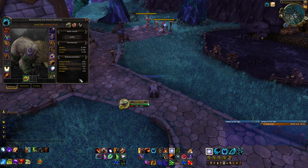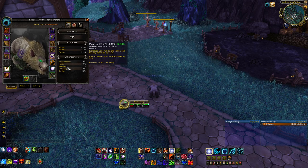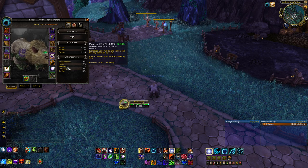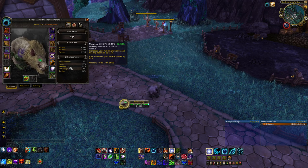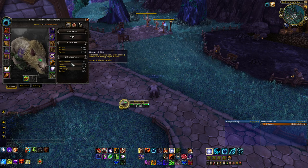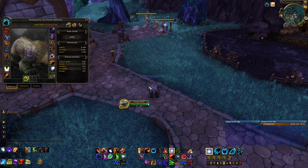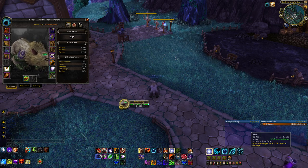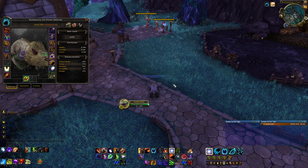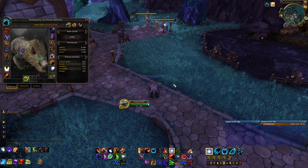Now let's look at your stat priority as a Guardian Druid. You're going to want a lot of mastery — it now increases your max health and the healing you receive by a percentage, and also increases your attack power. It's a unique tank mastery for Legion pre-patch. Haste comes after mastery — it reduces your auto-attack timer so you swing more often and generate more rage, and also reduces the cooldowns of Mangle, Thrash, Maul, and Frenzied Regen, which increases your survivability because you're generating more rage and can heal more often.